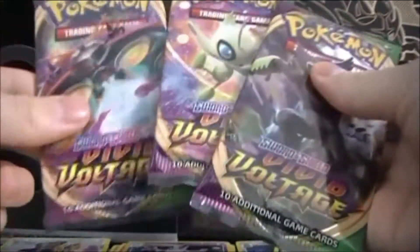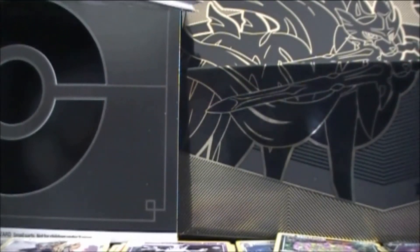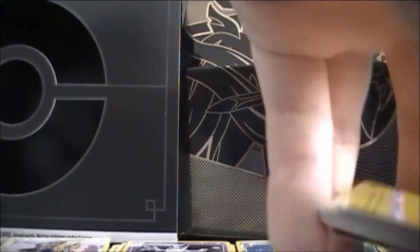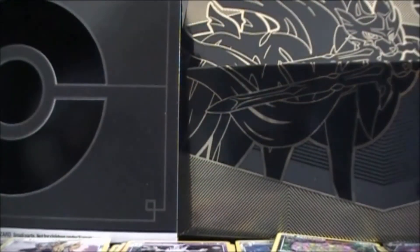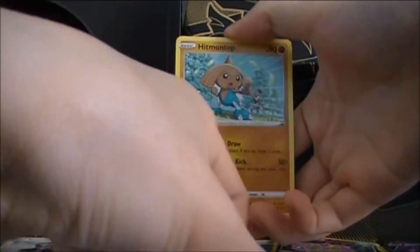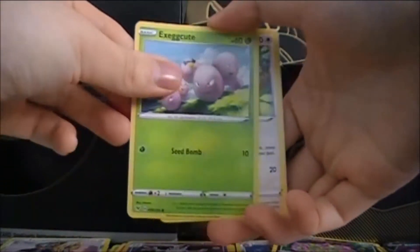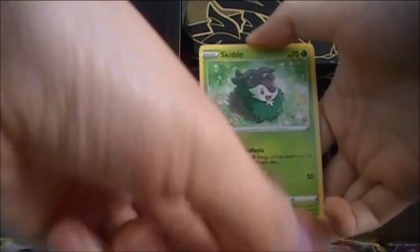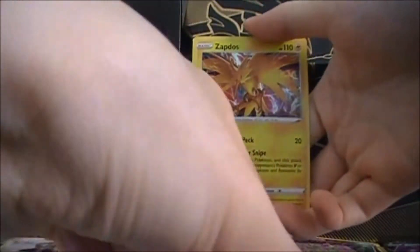Not good at all. Let's get our last repackaged — Vivid Voltage. Let's aim for the fat Pikachu. We have got Darkness energy, Trumbeak, Hitmontop, Magcargo, Tynamo, Exeggcute, Chatot, Clawf, Skiddo, Reverse Stone Fighting energy, and Zapdos Hollow.